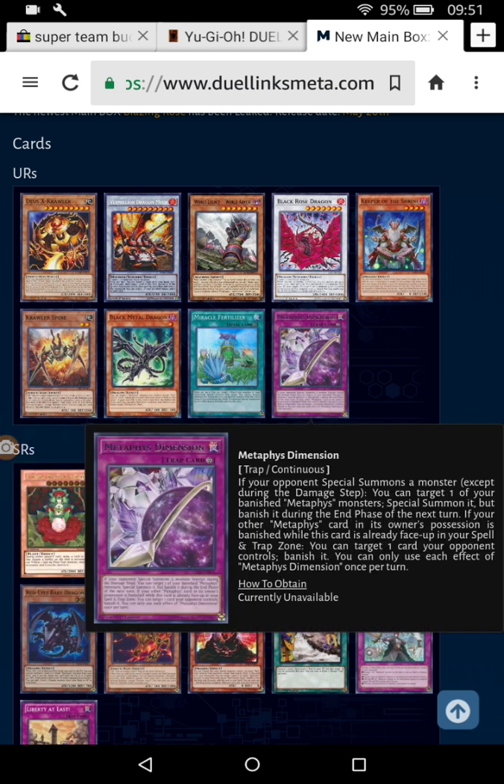Metaphist Dimension — if your opponent Special Summons a monster, you can target one of your banished Metaphist monsters and Special Summon it, but banish it during the end phase of the next turn. If your other Metaphist card in its owner's possession is banished while this card is already placed face-up in your spell and trap zone, you can target one card your opponent controls and banish it. Seems pretty powerful, but I don't really know how the Metaphists work that well.